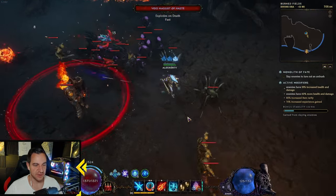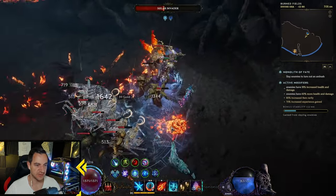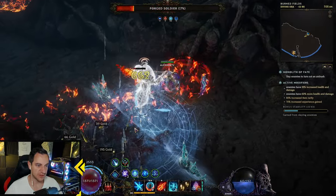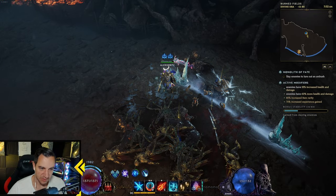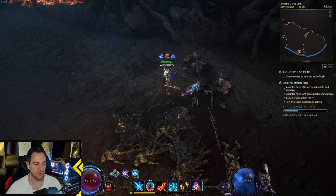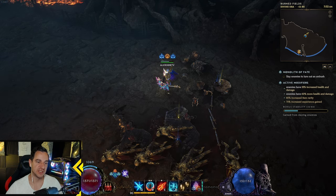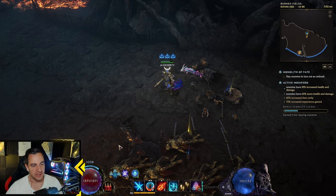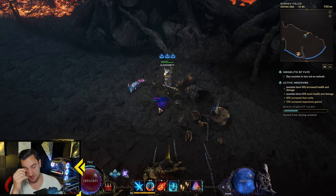We're only using two skills from the Runemaster here. We also use the shield. We cast the Reowind's Frost Guard, which gives us a lot of defense mechanisms — vault, etc. Only these two skills. All on frost, that is the Blizzard — the Revex Blizzard — and we drop these on top of each other. So this does a lot of damage.